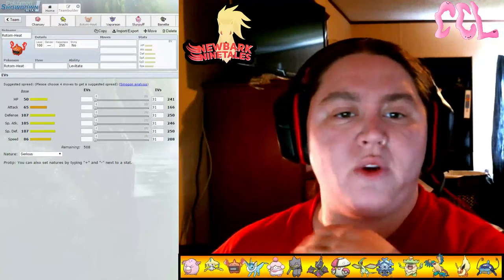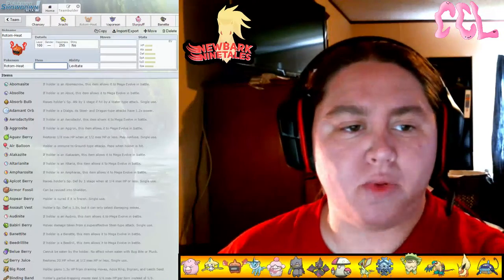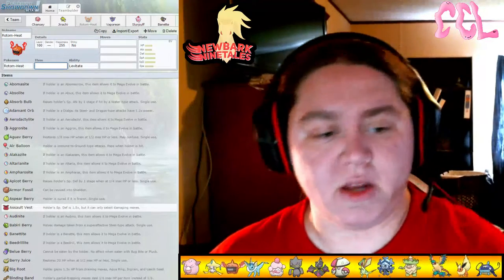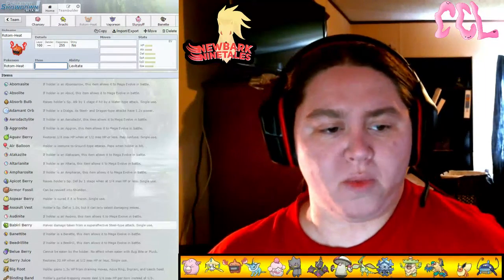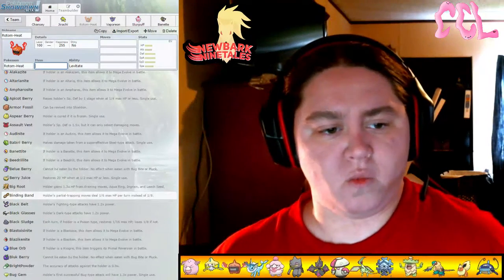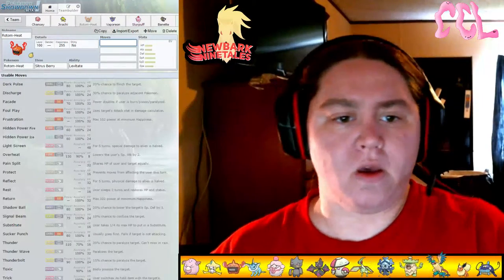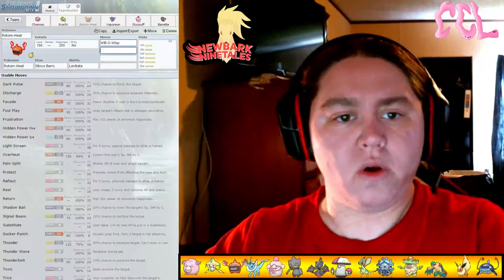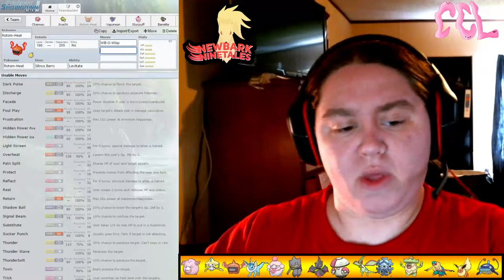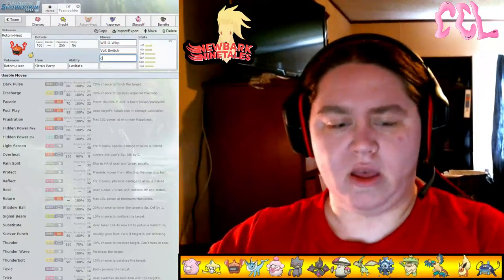Rotom-Heat was one of our other Pokemon. Now, Rotom-Heat is pretty good. As you can see, we've got the Levitate ability. So we would probably want to run a Sitrus Berry on it to get some HP back. And of course we would want Willow Wisp. Another thing we could have is of course Volt Switch and Overheat.